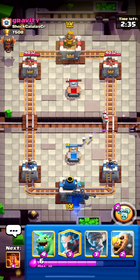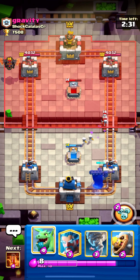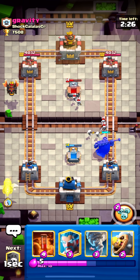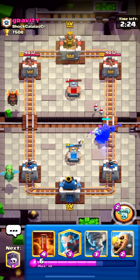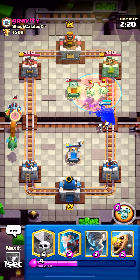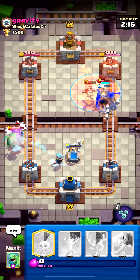I can get maybe two baby dragons down on defense if I need to. I still don't know what kind of deck this guy is running. Okay, he's got fireball. Baby dragon, then — okay, we poison here, let's do this, let's get this ability off.